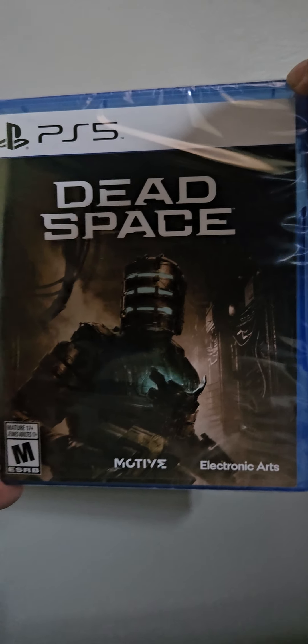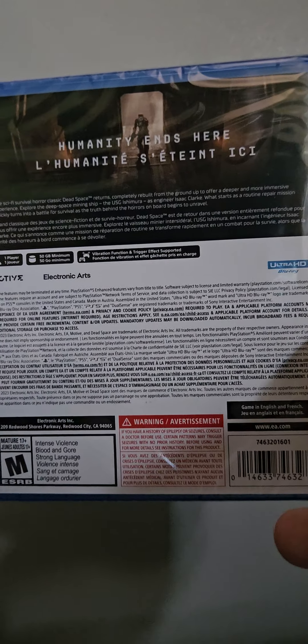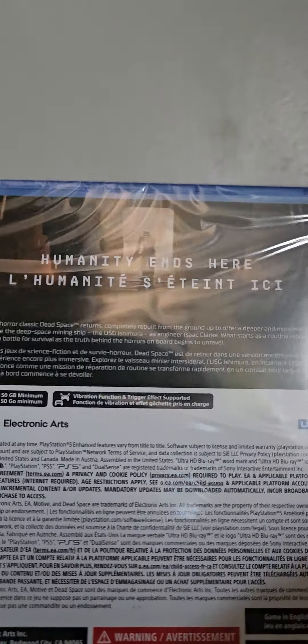So that's the front of the box here. We've got Dead Space on the front and also on the side. There's the EA logo and the PS5 branding. And then on the back there's a description of the game and stuff.